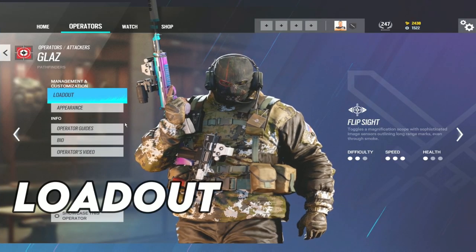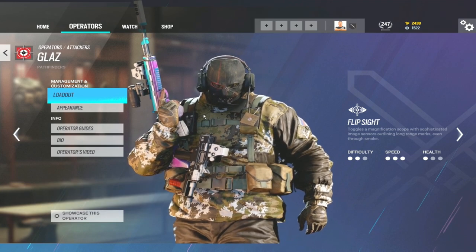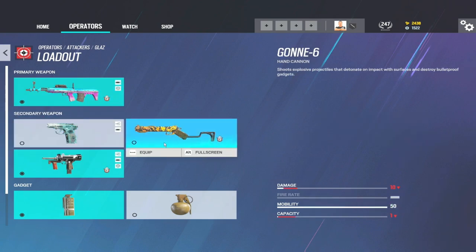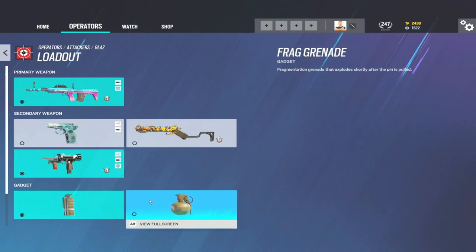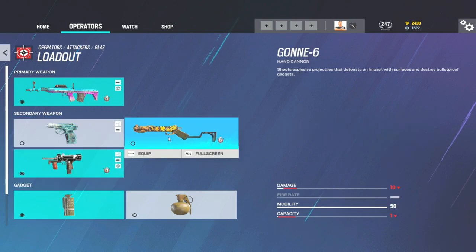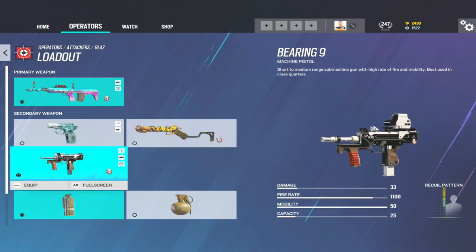Let's get started with Glaz's loadout. There is a really good conversation to be had here about numerous things, however you don't get much of a choice with Glaz's primary — you've got to use the OTS, or Glaz's DMR as everybody calls it. Moving down onto the secondary, this is where the conversation starts, and obviously the secondary gadget as well. The PPM is arguably the best pistol in the game but I still don't think it's viable to take over a Gon-6 or a Bearing 9, which Glaz has just recently been given access to.